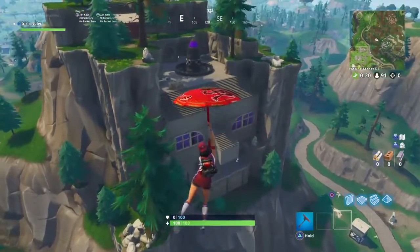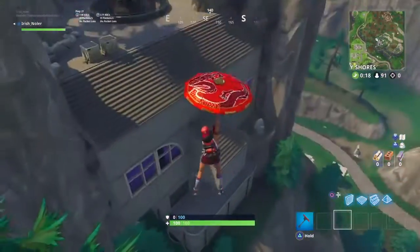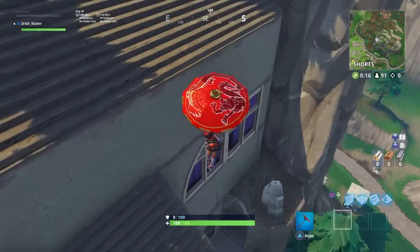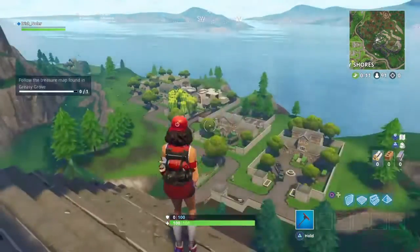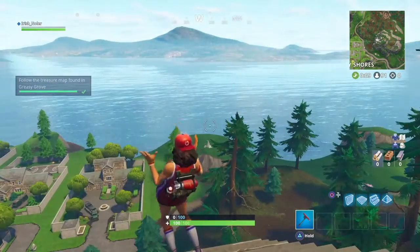It is basically on the villain's base in front of Snobby Shores, just in the mountain, kind of like a secret little base. I'm guessing everybody knows where this is by now. So there you go boys, do hope it helped you in your battle pass. Peace.